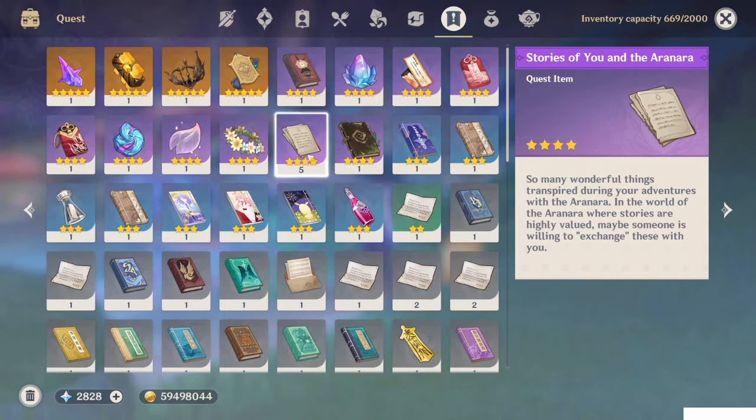You get one for every time you finish a part of the story with the main quest, Aranyaki. There are in total four parts, but you get two of them in one of the four parts — I forgot which one. Anyways, after you finish everything up to part four — the ending — you will get five of them. Definitely the Stories of Aranara.